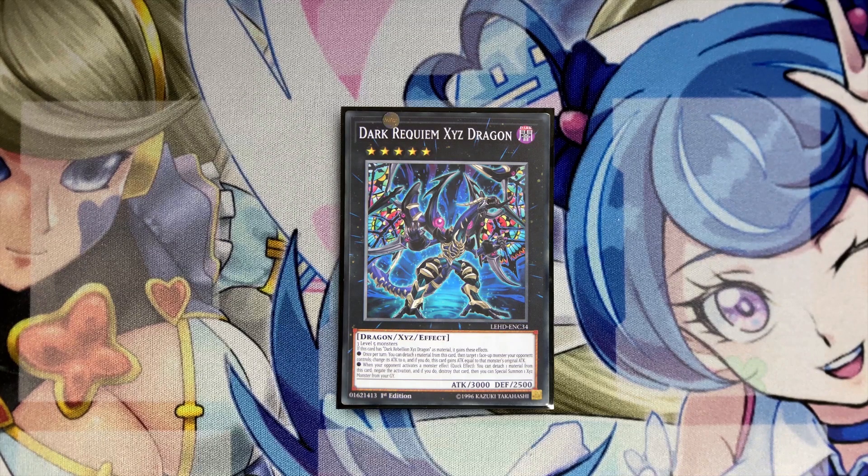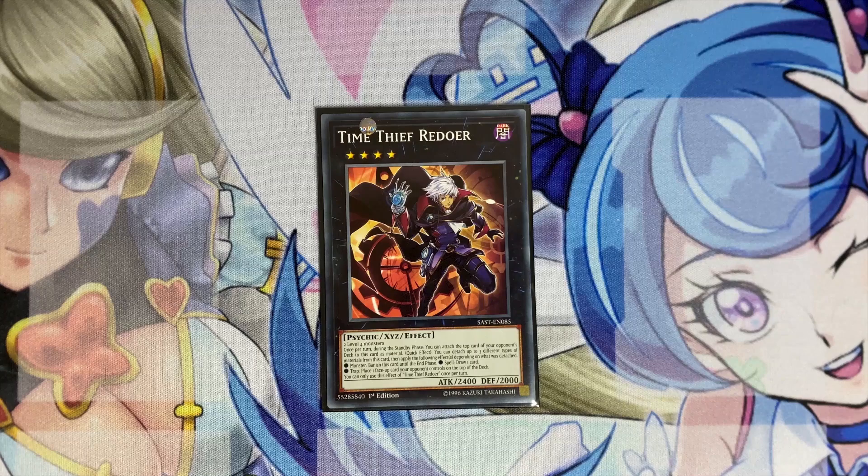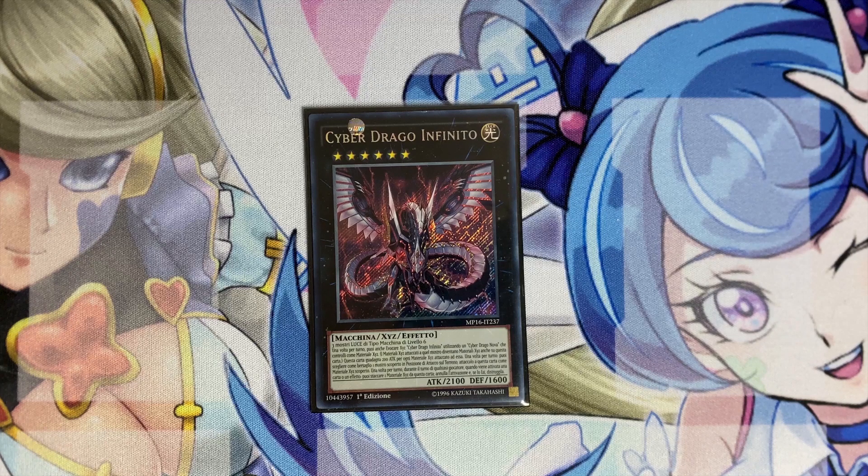One copy of Dark Rebellion Xyz Dragon and one copy of Dark Requiem Xyz Dragon. You can summon Requiem without summoning Rebellion first, but without Rebellion as material Requiem gains none of its effects, so you must summon Rebellion first then rank it up. Requiem is fantastic because its negate is not once per turn — as long as it has Rebellion as material you can negate monster effects repeatedly for insane value. One copy of Redoer — in any deck playing Brigandine you should have Redoer, as it's a bounce that's hard to deal with and can draw cards by stacking spells under it. One copy of Infinity — usually summoned with Soul Save unless you're locked into darks, in which case you keep Soul Save set for the next turn as a comeback play.